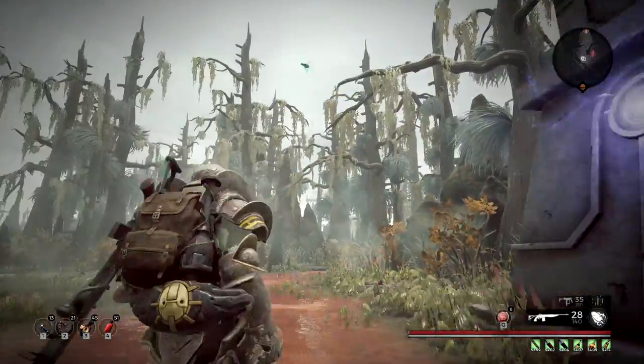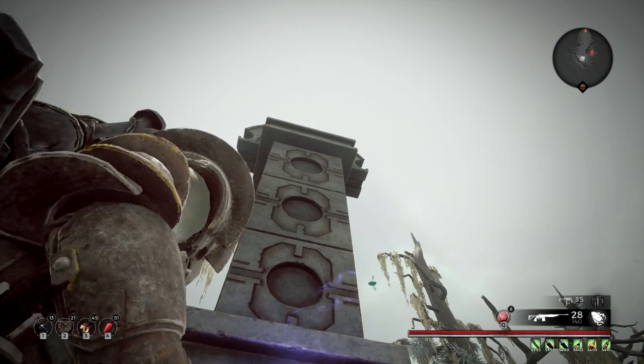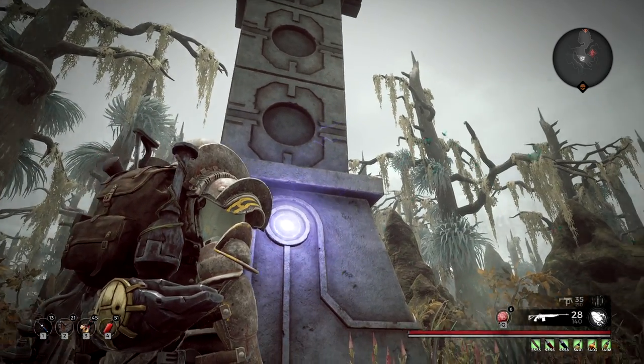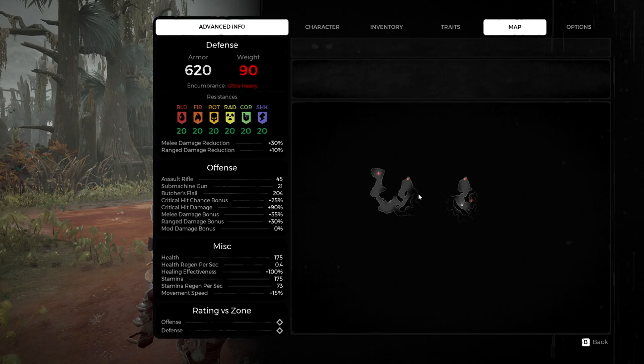Welcome to the Swamps of Corsus, the Angry Space Marine version. When you randomize the adventure mode for Corsus, sometimes you'll get this obelisk. Their location is very randomized — it usually is in the second part of the map after you clear a dungeon, maybe.